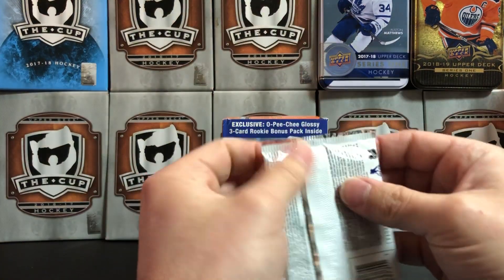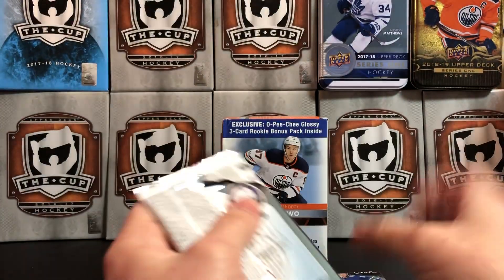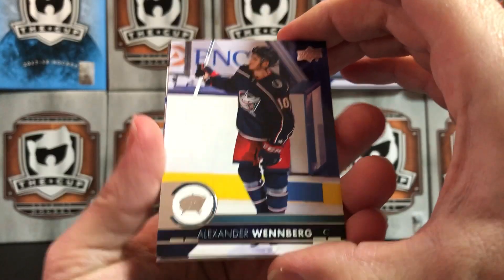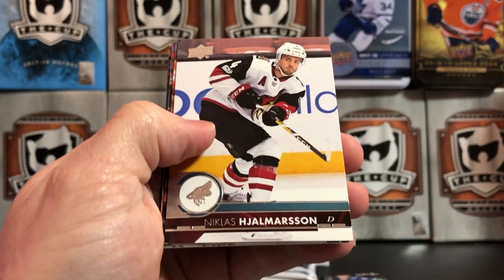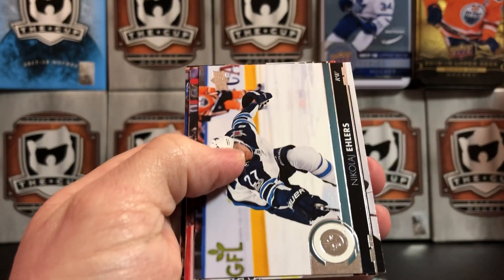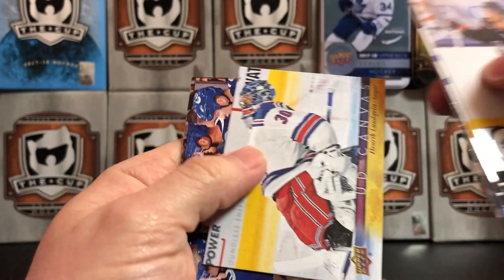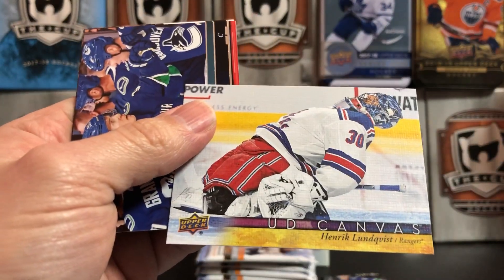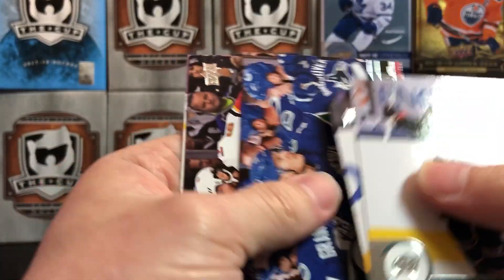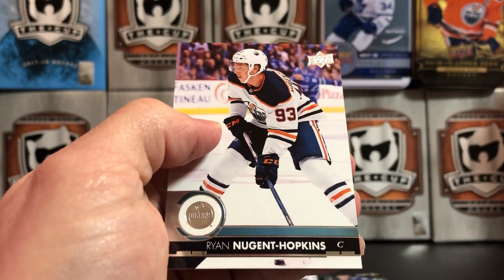Pack number four: Alexander Wennberg, Nikolai Ehlers, Scott Darling, the very flexible Henrik Lundqvist — saucy. Beau Horvat, Double J, and The Nuge.